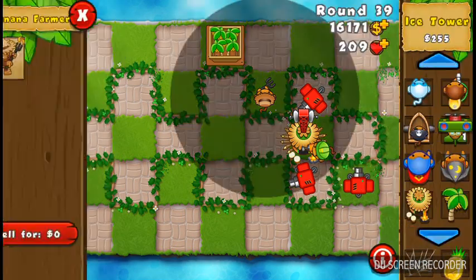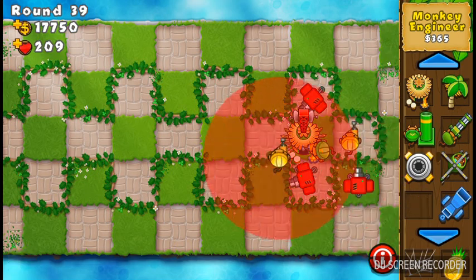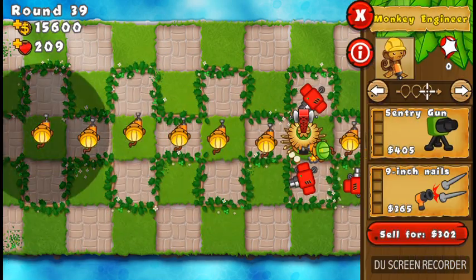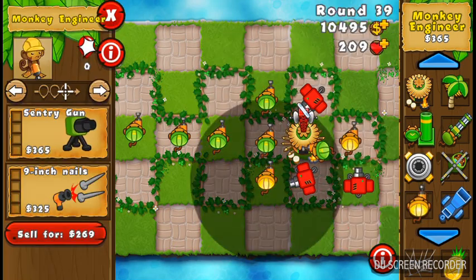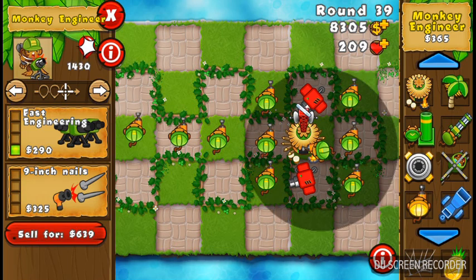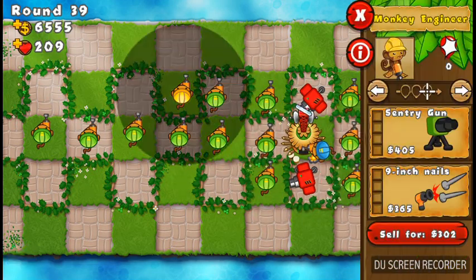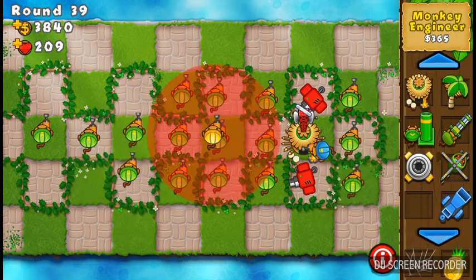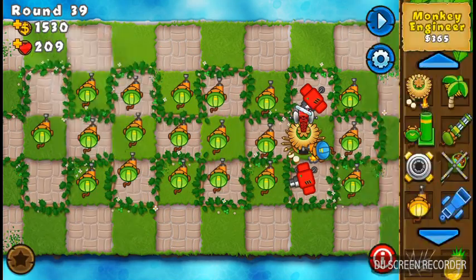Sell that. Sell these. Sell that. Guess what we're getting? You guessed it, guys — you guys know what I'm going to do. You've got to have some fun with things sometimes, and this is definitely a way to have fun. We just got to have fun sometimes. This does look kind of cool — you have to admit it. It'd be even cooler if I didn't need that monkey village, but I've got to have a little bit of camo detection. Besides, spamming towers is fun.